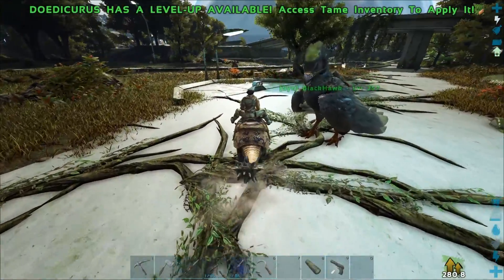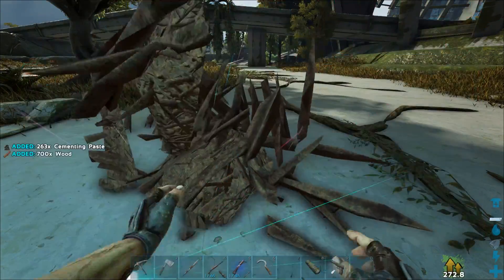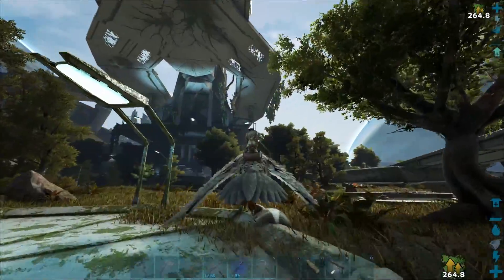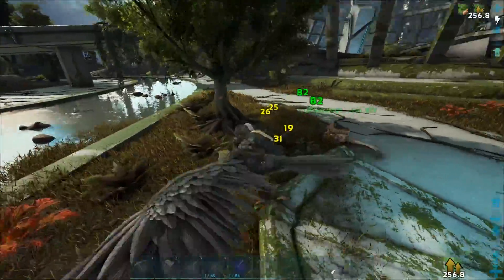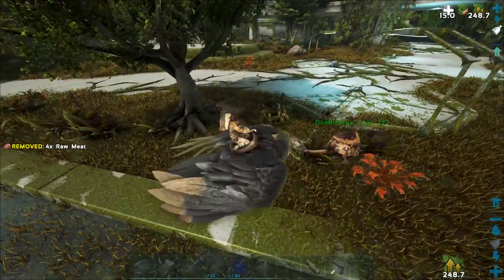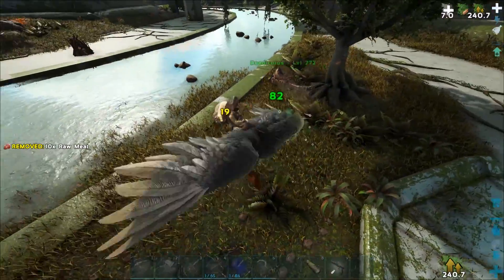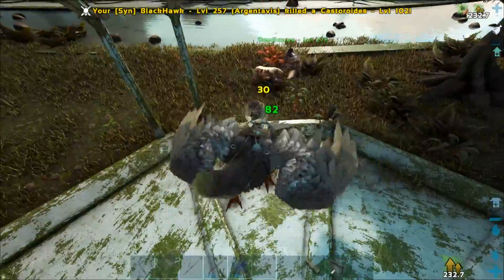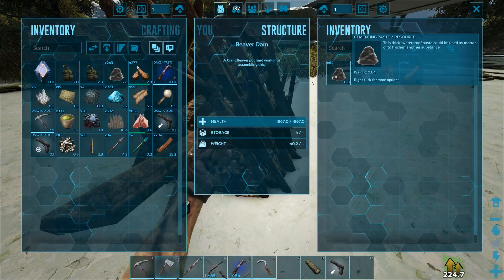Let's go back and gather up this cementing paste. There's some more over there in that beaver dam. We can easily fight off these beavers or just fly away. Let's pick up the beavers. My Dodik's helping — oh my god, he does a lot of damage. Any little bits of paste are very much appreciated. Thank you very much, beavers.